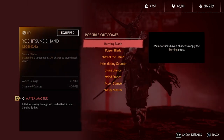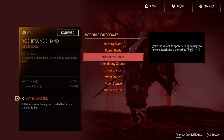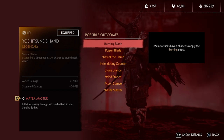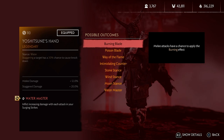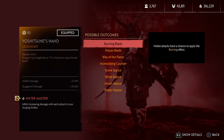For Perk 3, Burning Blade — many attacks have a chance to apply the burning effect, but the chances are fairly low. It is the same as Poison Blade; it doesn't trigger a lot, but if you like burning then it's a good choice. The other way to play a fire build is Way of the Flame. It is super powerful compared to Burning Blade, but Burning Blade is a passive skill so you don't have to worry about cooldown. Poison Blade's effects really don't do much. So if you are planning to play a status effects build, I recommend Burning Blade or Way of the Flame.